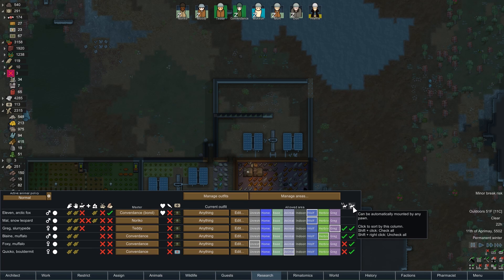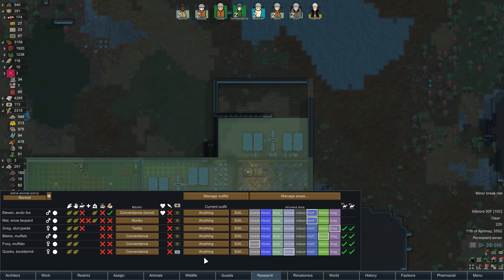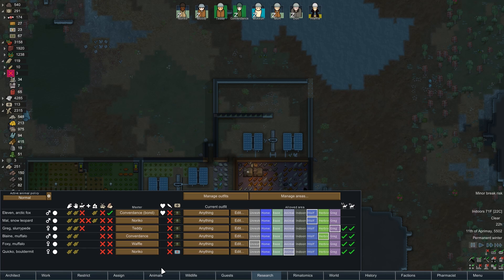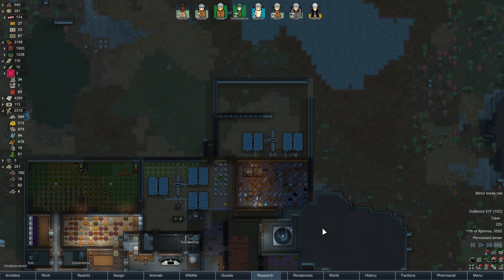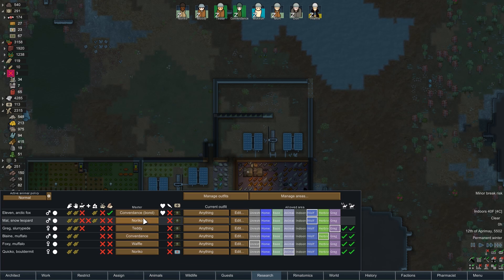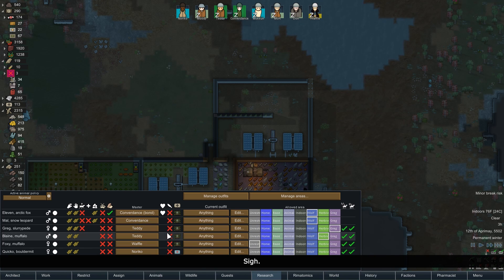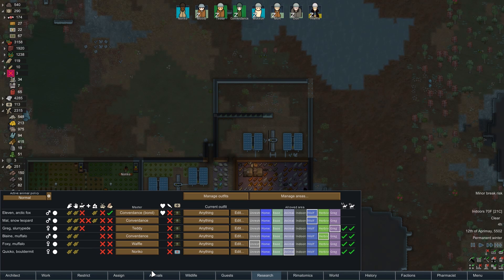We've got even more writing — it'll be written by the master and by any pawn, perfect. Who needs a pet muffalo? Waffle, obviously. Teddy's not really going to leave the base, so Noriko can have a couple of different animals. Convergence is my hunter, so Convergence can have both a leopard for hunting and a muffalo for riding. Yes, that is a good plan — good thinking, me.